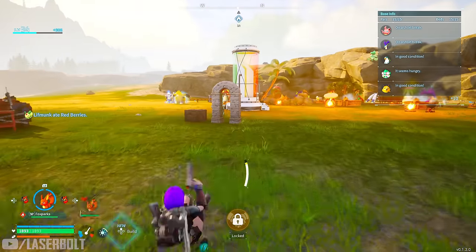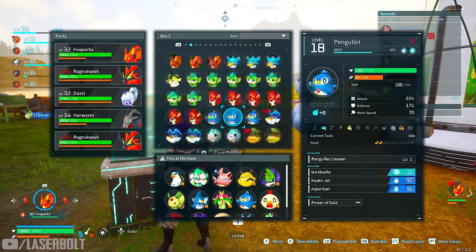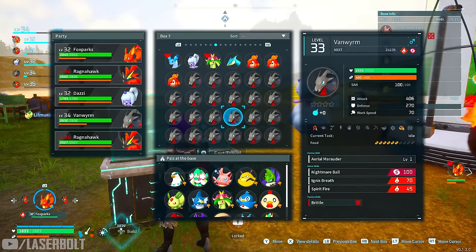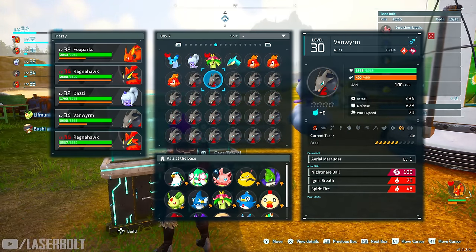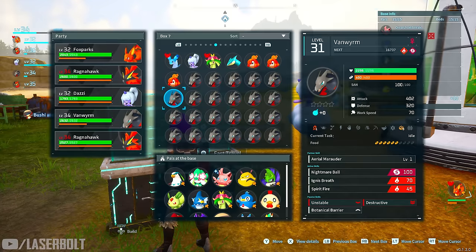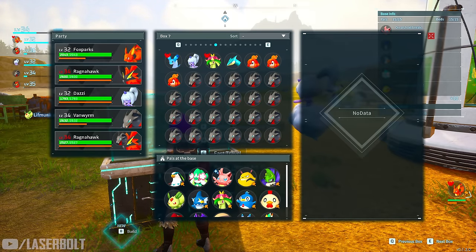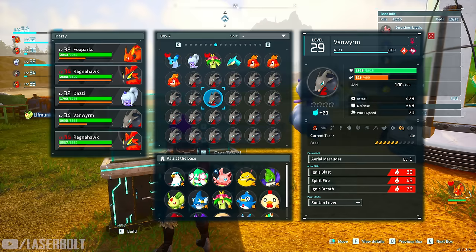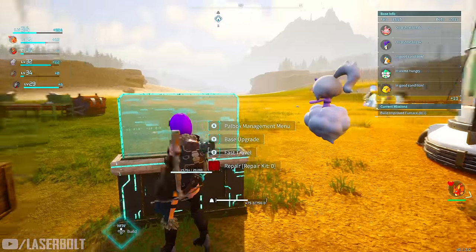Before you enhance, make sure you get the correct pal. If I go to my pal box there are going to be a bunch of the same type, so you want to make sure you pick the right one. I personally already picked the correct one, but go through your pals and make sure you select the right one before proceeding.